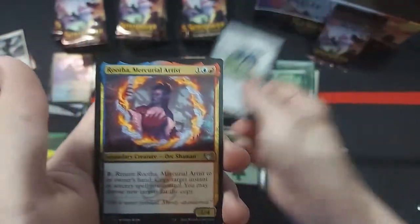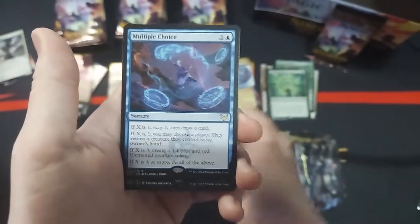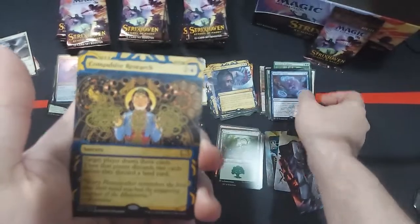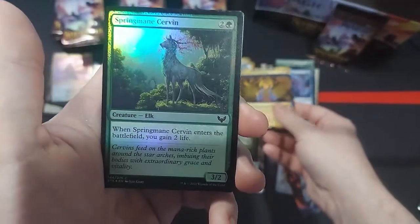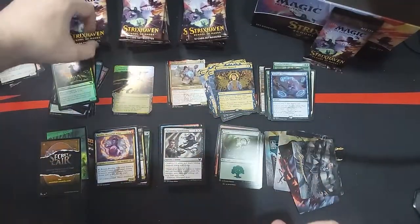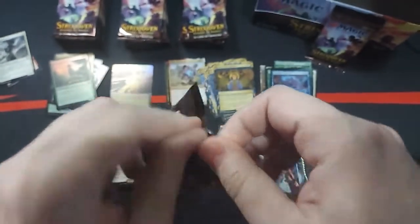Killian. Reflective. Ruth again, but non-holo. Multiple Choice. Quandrix card. Compulsive Research. And a Springmane Servant. Fun stuff. Yeah, I wonder if that's the case — I doubt it, right? Because how would they know? What is happening with this pack? Get out of here. You want to be difficult? I'll be difficult all the way to the bank.